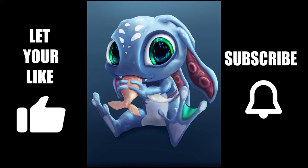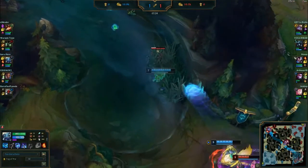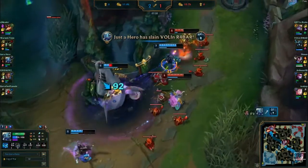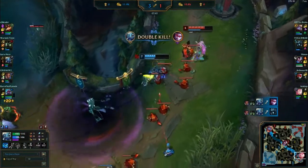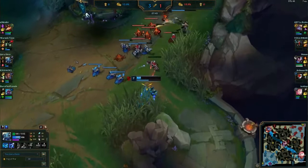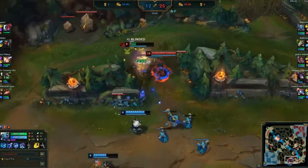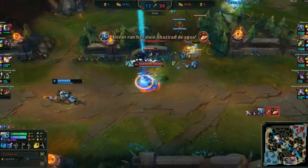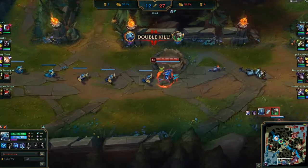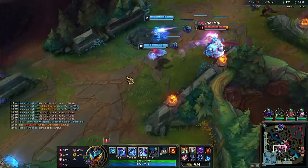Start by using your ultimate to draw the enemies' attention away from you. Then use your Q or E depending on the situation to gap close to the enemies. Use an auto attack to mark the enemy and run the combo we already explained — use E or Q to gap close, mark the enemy, then use your W once again when you are out of your E. Then get out using the opposite skill.